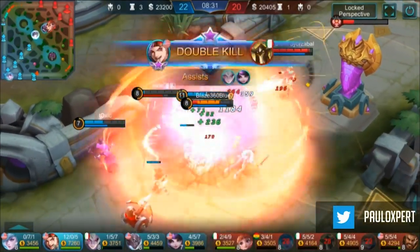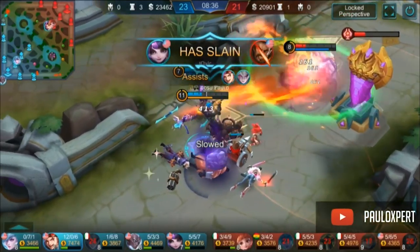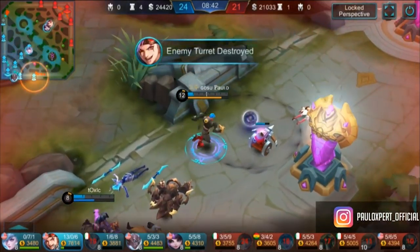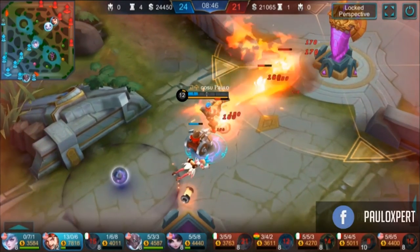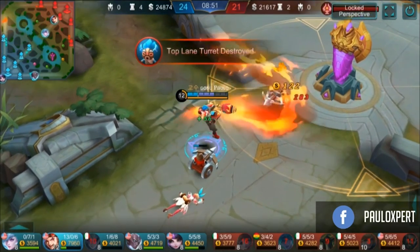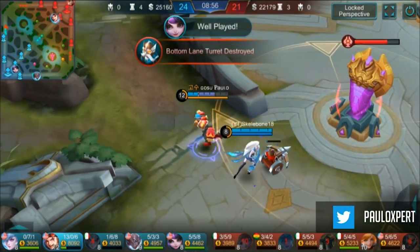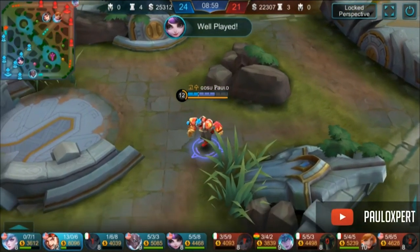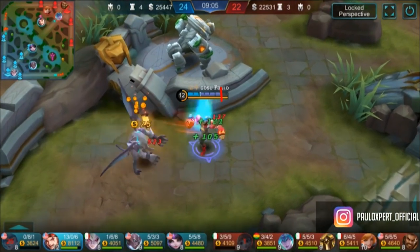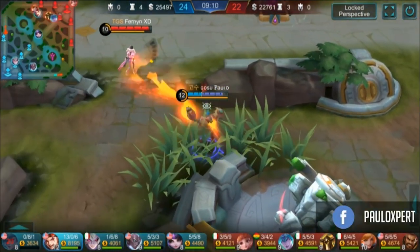Look at this lifesteal — I'm so confident I'm just gonna kill everybody. Look at that damage on Roger, they just get melted. I'm going back and forth on Angela so the tower doesn't keep hitting me. That's it — all I have to do is spell vamp on minions. Whenever you're low, once you get Bloodless Axe, all you have to do is go to a minion wave or jungle and lifesteal your health back. You don't even have to recall all the time.